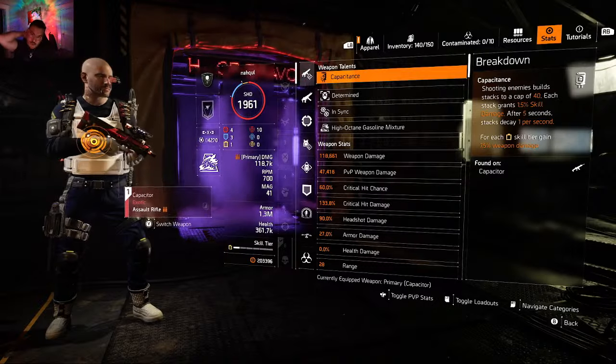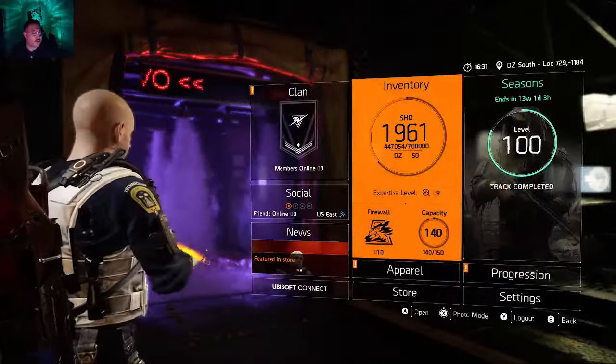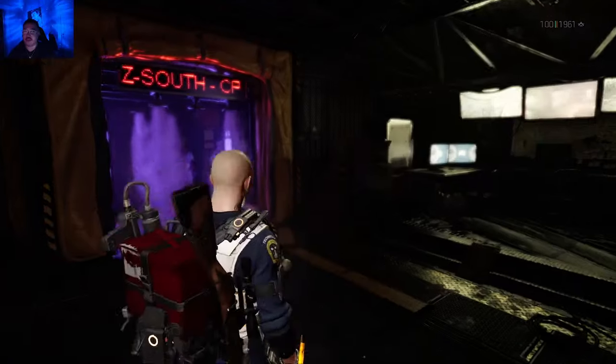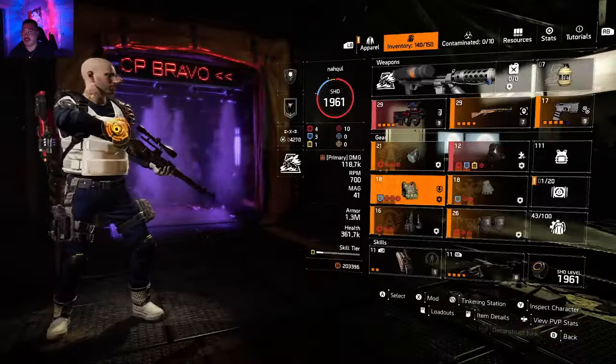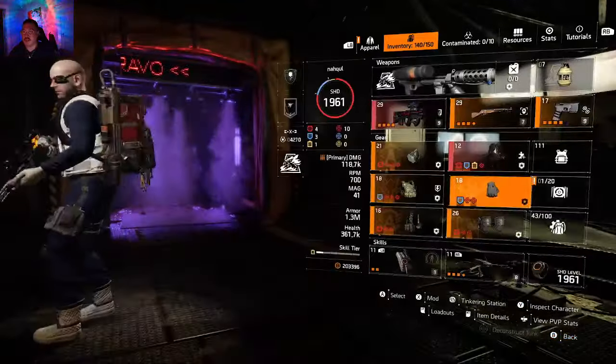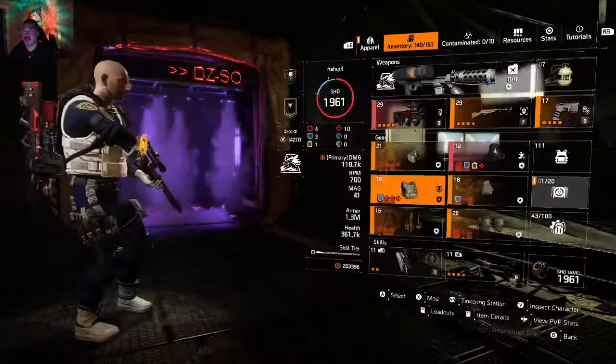We'll have more than 27% armor damage. So those headshot regen builds you're running into out in the wild — you'll be able to shred them. I've got Unbreakable on my chest piece; you can run whatever you want. It's Ninja Bike, Contractors, Walker Harris, two pieces of Aeriality, and Fenris for the assault rifle damage, and you're gonna crush with this.